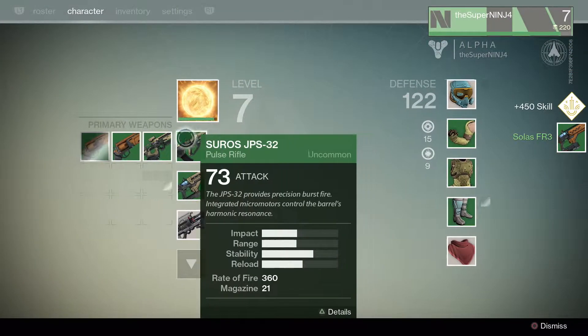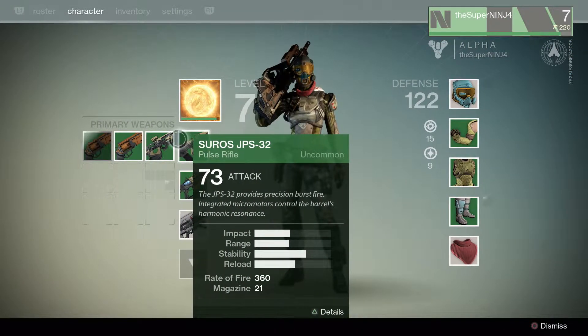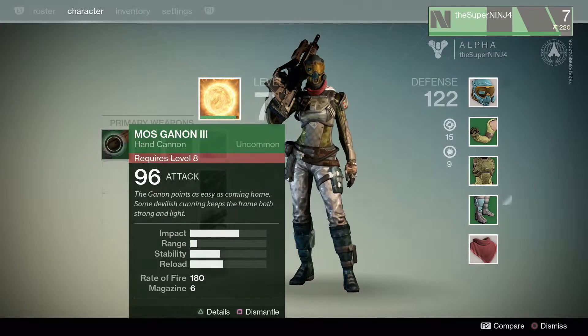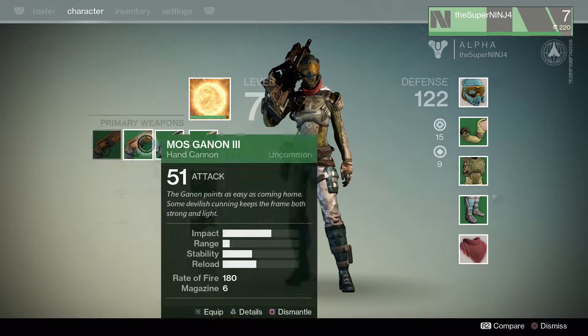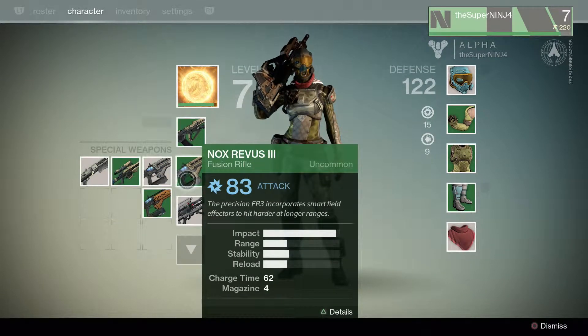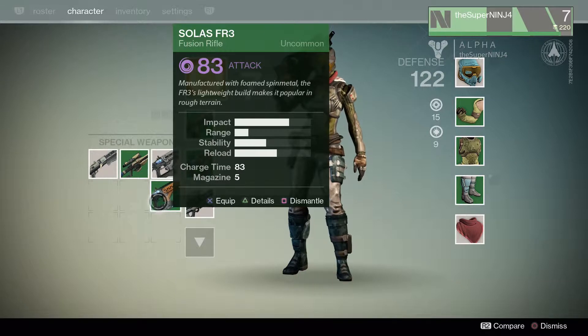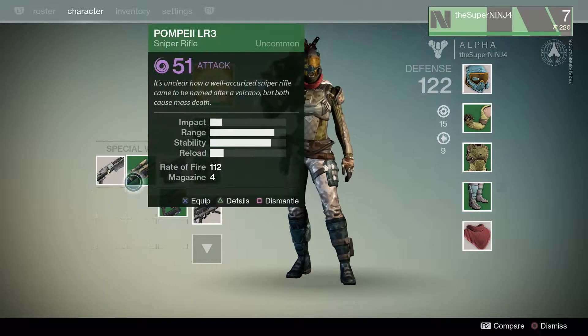Looks like it gave me some items — let's check them out. This is the inventory screen for your character where you can swap out gear. I have a cannon that unlocks at level 8 with 96 attack and much more impact than my current Pulse Rifle. And I also got a new Fusion Rifle to replace my old one.